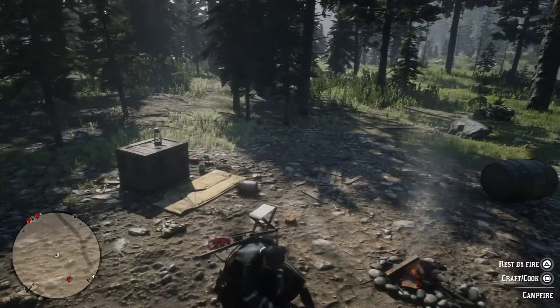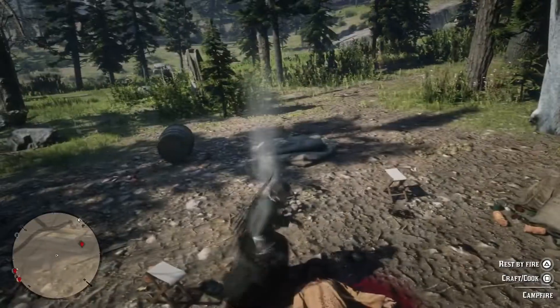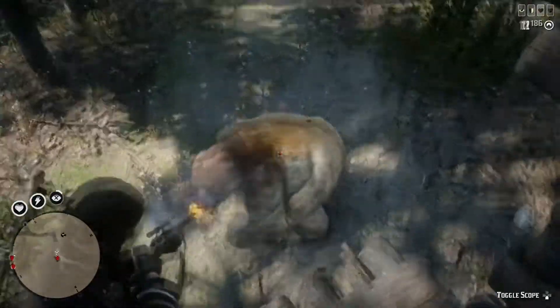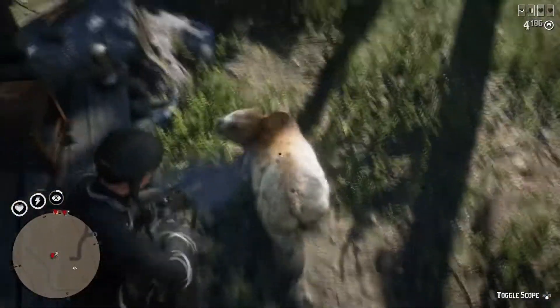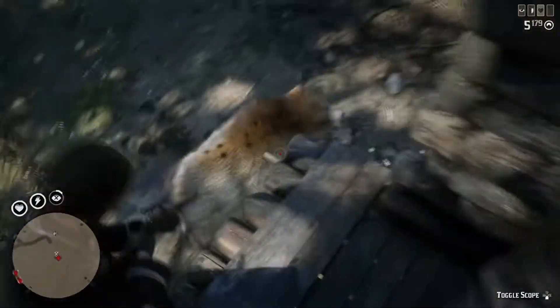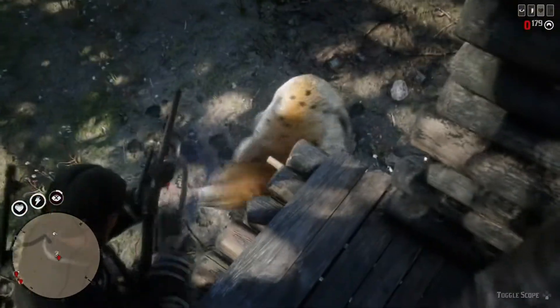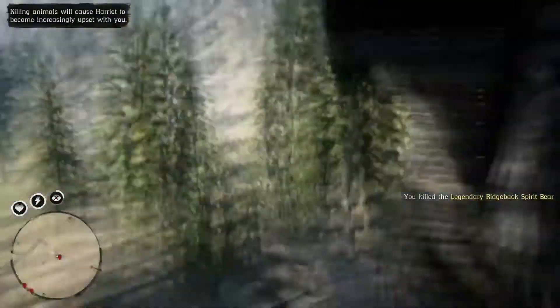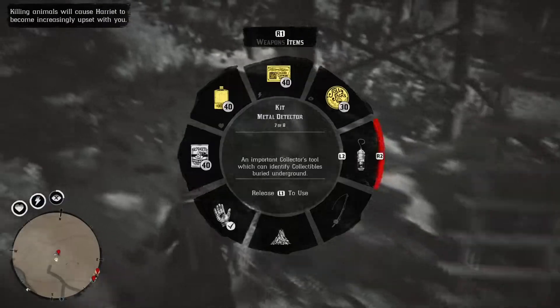Ideally you can use the hunting lodge to actually kill the bear. You can see the grizzly bear running after me — he can't get me here, don't worry, he'll come around in a second. When he comes down we'll just unload our bolt action rifle on him and see how many bullets it takes to kill the bear — quite a lot.